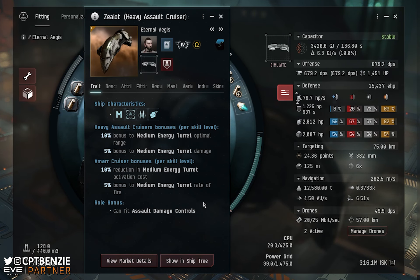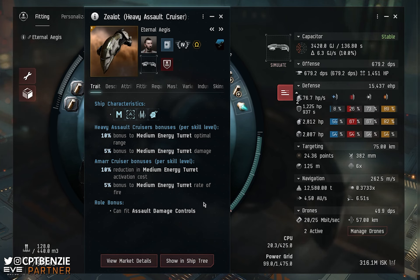Let's talk about the rest of the ship. We have Amarr Cruiser as one of our bonus skills, and in order to fly the Zealot you'll need Amarr Cruiser 5 — so we'll talk about this as if it's maxed out. It gives you a 50% reduction in medium energy turret activation cost, which is very nice and helps your capacitor. Medium energy turrets use a lot of capacitor to fire, and in C3 ratting space we have a lot of neutralization going on, so a weapon system that uses a lot of capacitor is a concern. Fortunately, that reduction does help us out big time.